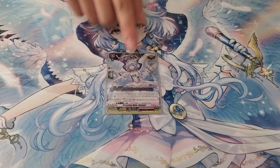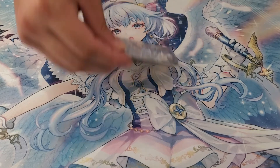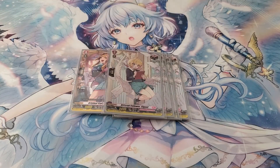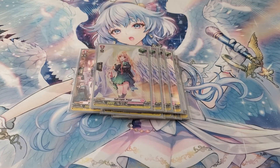For the trigger lineup: I run the Over Trigger, which gives 10k power to all your rear guards for the rest of the game — the best Over Trigger at the moment. I run 7 crits — run whatever trigger lineup you want. I run 4 draws because I like drawing cards and getting my pieces, especially boosters. Grade 0s can also boost, so there's an excuse to call them. You could run front triggers since all your units are kind of guaranteed to hit your opponent's main guard anyway with that minus 5k. I haven't really faced a deck-out situation despite binding every turn and soul charging quite a bit. And of course, 4 heals.